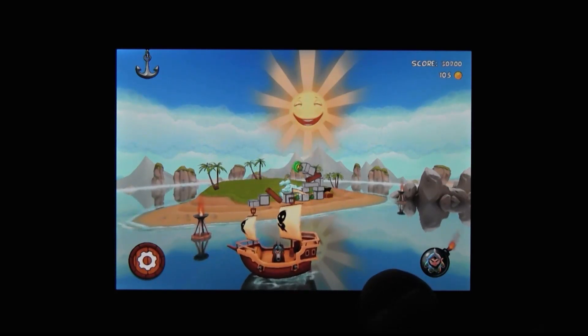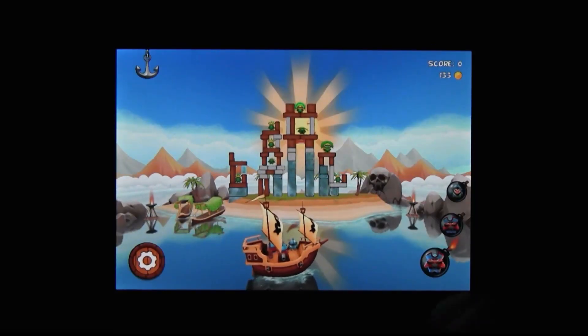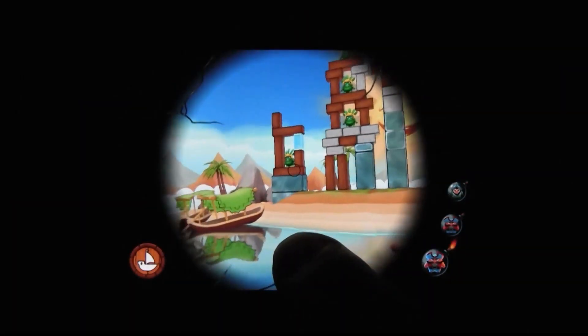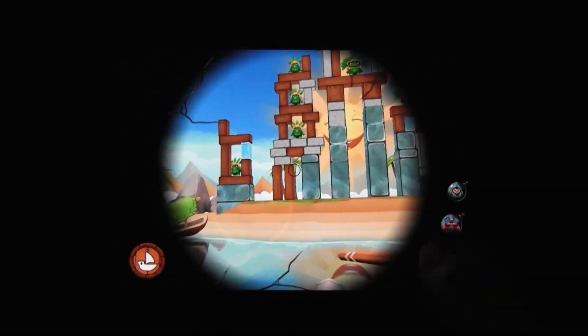So the idea is, there's this arrangement of blocks and enemies on an island, and you, meanwhile, are just offshore on a pirate ship. As we all know from literature and rum advertisements, pirate ships have cannons, and cannons plus structurally suspect block formations equals awesome. It's really that simple.